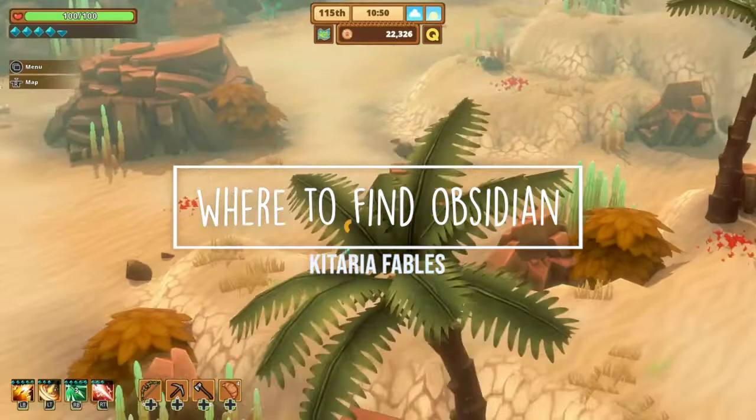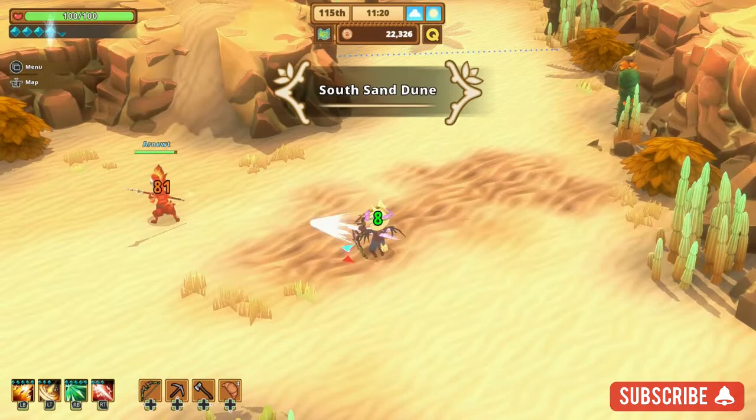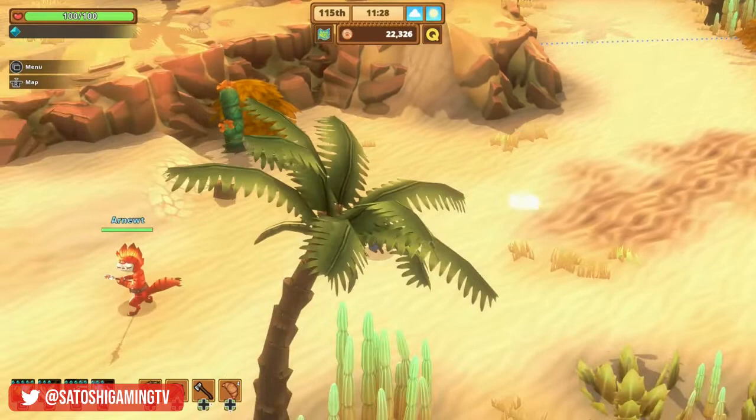Hey it's Laci and welcome back to Satoshi Gaming. Today I'm going to show you where to find Obsidian in Kataria Fables. To find Obsidian you'll need to have repaired the bridge to the west of River of Fortress on the main storyline to access the Dunes, which is the area you'll need to come to.